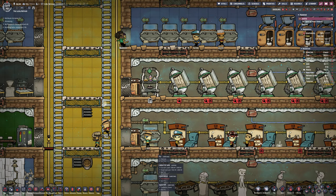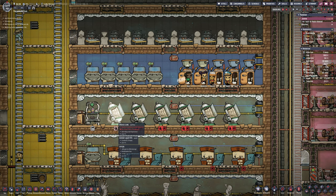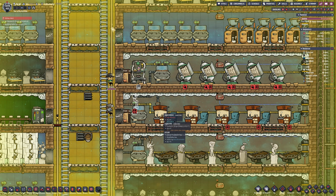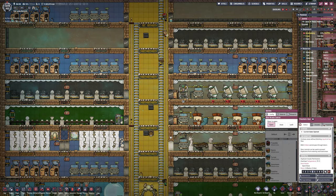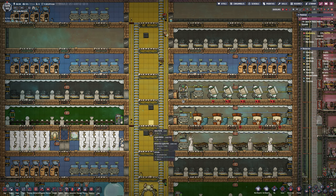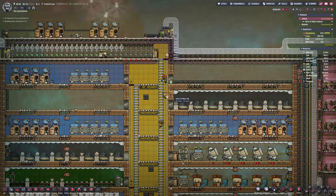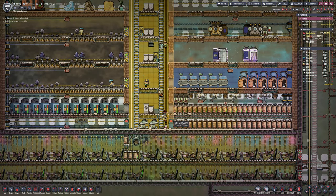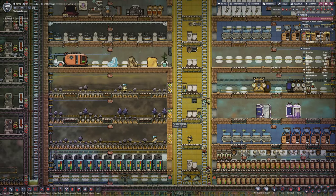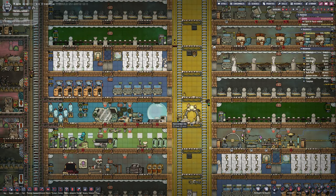A hospital needs a sink plumbed in. So I'll rip out one of those and put in a sink. There we go — we've got a sink in there now, which means it should be a hospital, which means they can use it. The duplicants that have zombie spores will automatically go to the clinic and be attended by one of the high ranking doctors with the highest medical skill. It takes a few seconds, they come out, and they are cured.